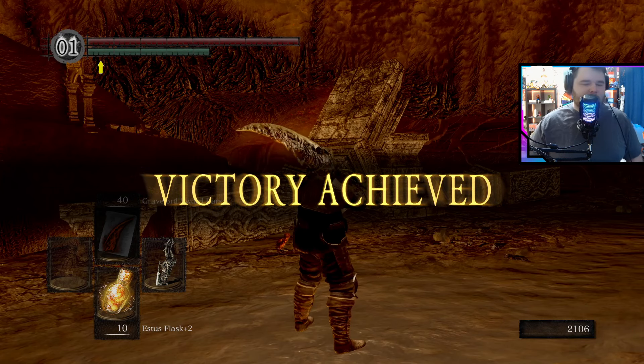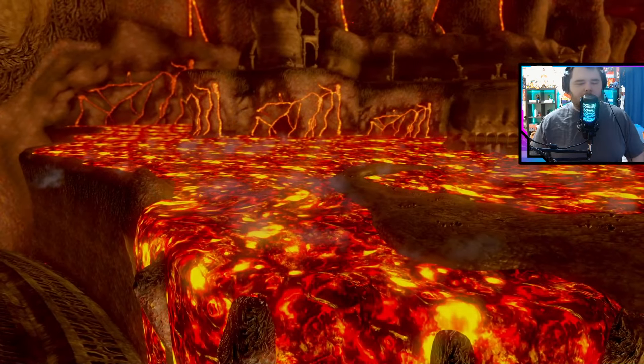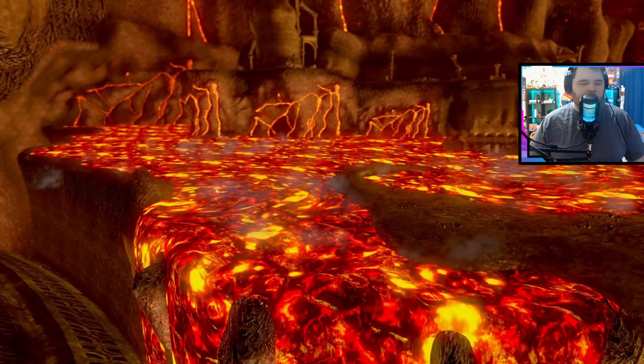And he's dead! That is the Ceaseless Discharge, which is a required boss — which is so weird, I always forget this guy's a required boss — because you need to drain this lava here to progress later on in the game.